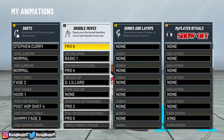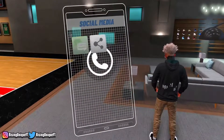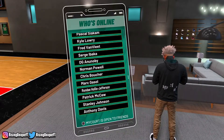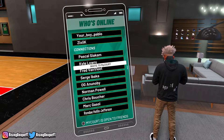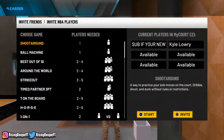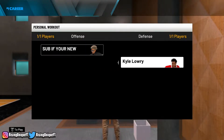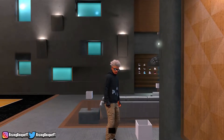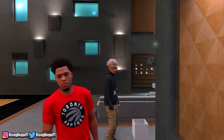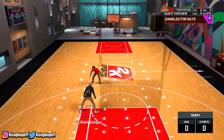Without further ado, let's get right into this dribble tutorial. The first thing I recommend is when you go to your My Court, go to your phone and call a teammate. Scroll all the way down past your friends and you'll see your teammates — I'm just gonna invite Kyle Lowry as an example. Once he joins, press X, go down to Personal Workout, put yourself on offense and the NBA player you invited on defense. This lets you dribble full court all the way to the other half without having to turn around, making it the easiest way to practice dribble moves.